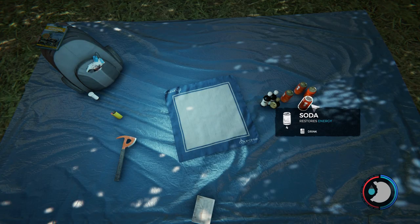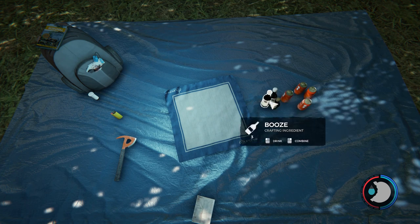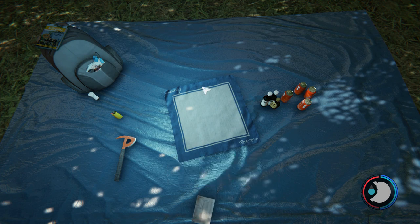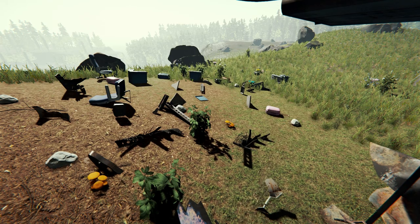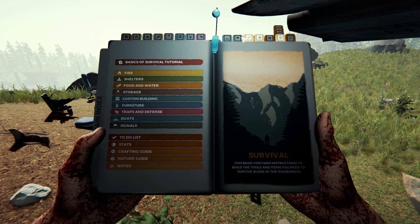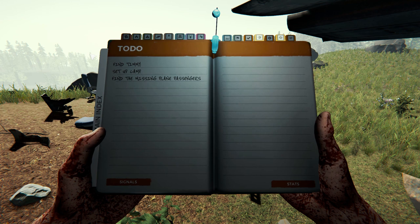We also have our survival guide. We've got soda which restores energy, booze which looks like we can combine with stuff, and the passenger manifest. Let's check the survival guide. Our to-do list says: find Timmy, set up camp, and find the missing plane passengers.